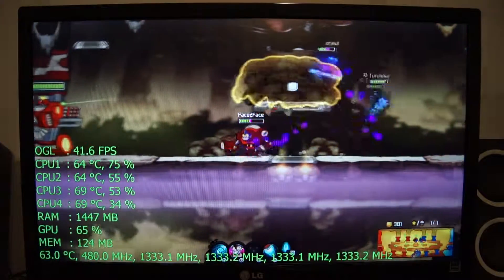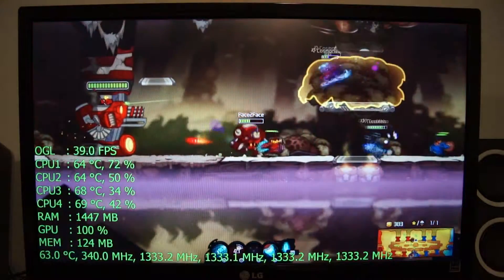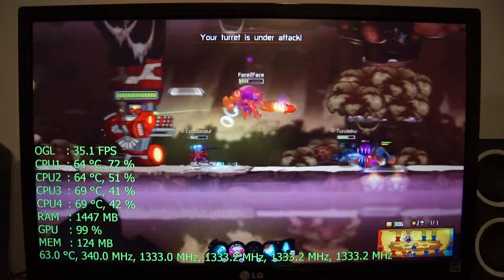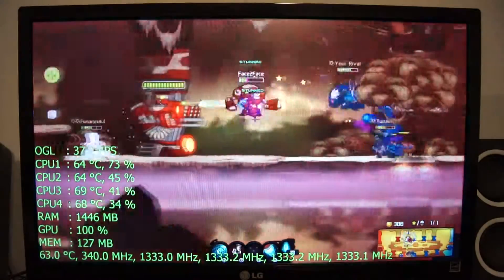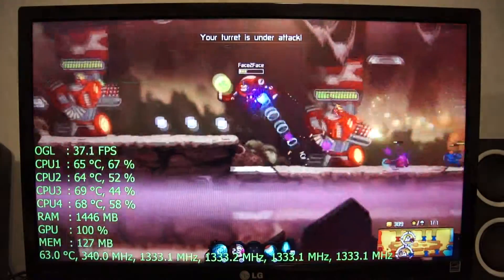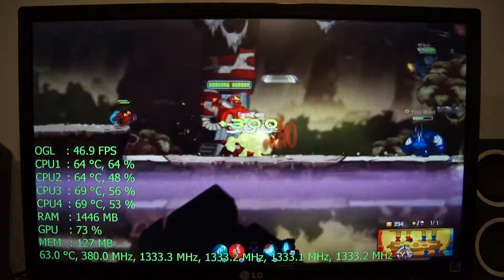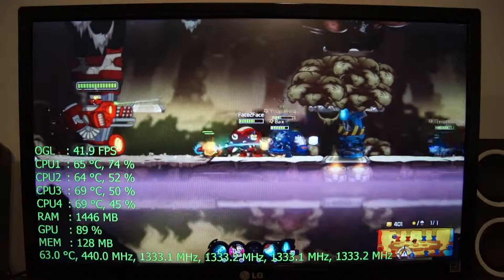The CPU cores are running at 1300 MHz and up, so they're definitely being utilized. It's pretty typical to see the CPUs hover at their base clock when they're all being utilized — very rarely do you see them go to their boost clock of 1.83 GHz. Again, because we're TDP limited, the GPU at this point needs a little more.